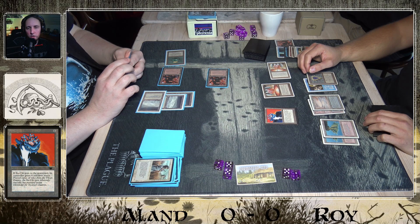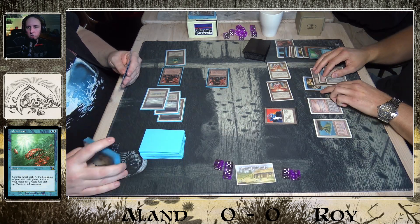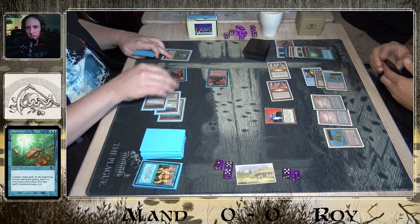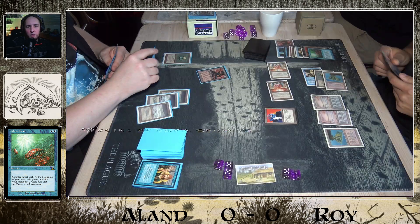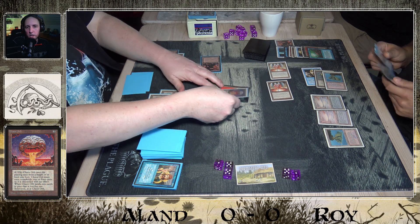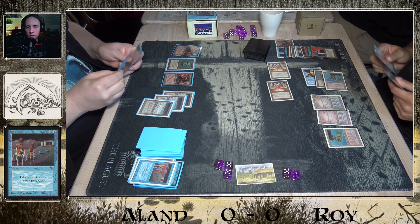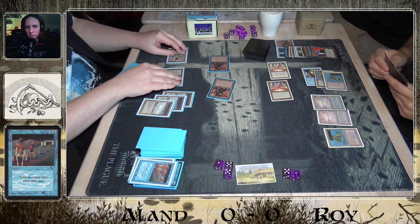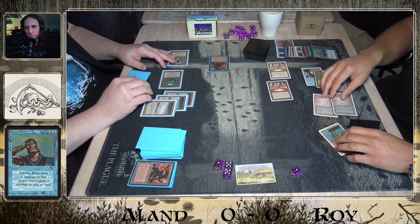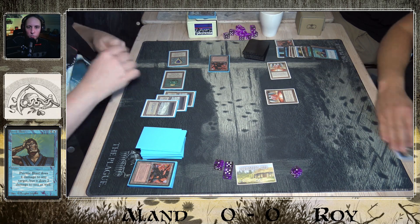Roy is down to six life — that Mana Vault is doing a lot of damage. Olam casts a Serendib Efreet and then a counterspell backed by Mana Drain. We can see a counterspell, a disenchant, and a Chaos Orb in Olam's hand — he has all the answers. The Chaos Orb lands, then a Time Walk. Olam attacks with both creatures and uses Psionic Blast, so Roy still takes four damage. Roy is forced to untap a Mana Vault, taking one more damage — he's at one life. He scoops.